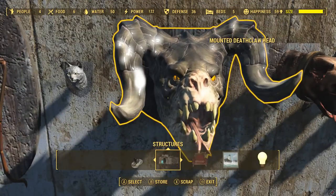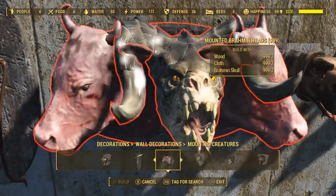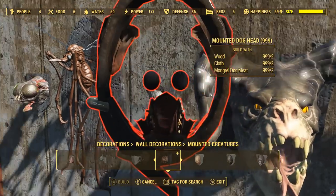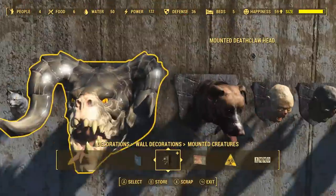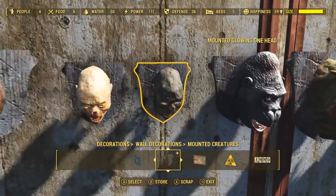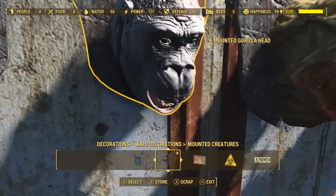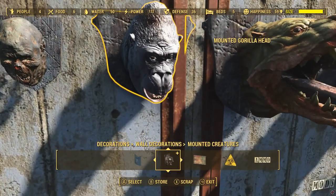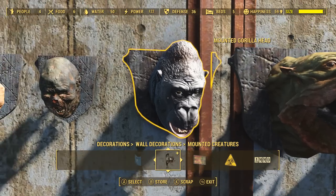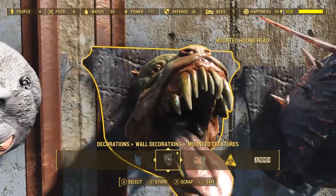I'll have a quick check of what you need for these. So you need a deathclaw hide for that one - they're all kind of predictable, basically need the corresponding type of meat. You have the mounted dog head, mounted feral ghoul head, mounted glowing one head - I think for that one you need a glowing blood pack. Mounted gorilla head, and you might be wondering if you can actually find gorillas - there is actually a gorilla cage added by this DLC. I'm not really sure how that fits in with the lore, but you can find more synthetic gorilla meat if you want to.